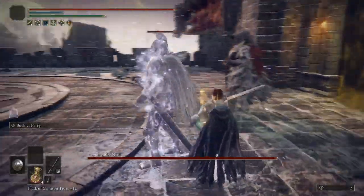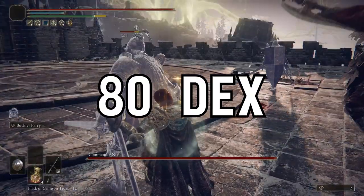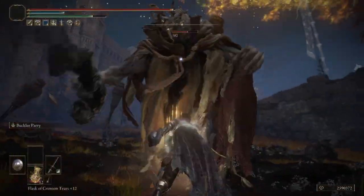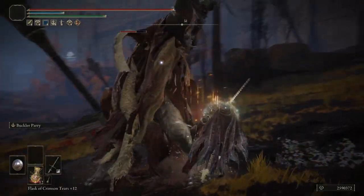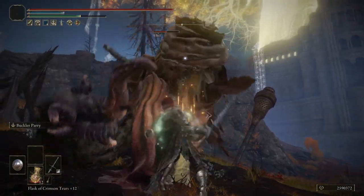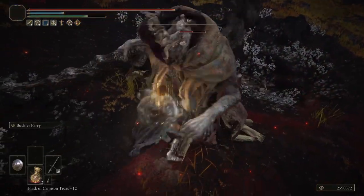15 Strength — just enough to hold the Flamberge in one hand — and 80 Dex to hit that final soft cap. Intelligence, Faith, and Arcane are not used in this build at all, so we'll leave them at 9, 9, and 7 respectively. Since we have the Strength to wield our Greatsword with one hand, we can put something useful in the left hand.